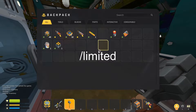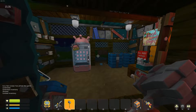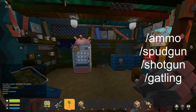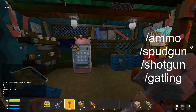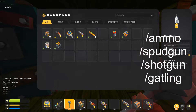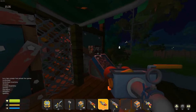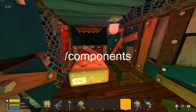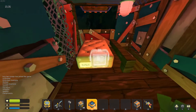You'll see I have the regular backpack now. For the weapon commands, we have /ammo which gives you 50 ammo. There's /spudgun, /shotgun, and /gatling, so it'll give you all the weapons in the game. Another useful one is /components — if we do that, you'll notice it gives me 10 components.